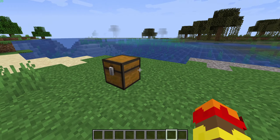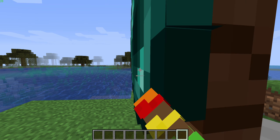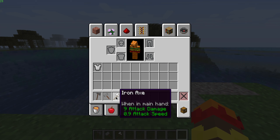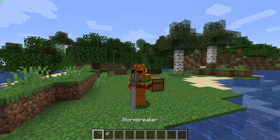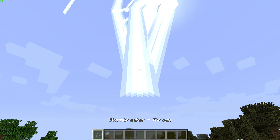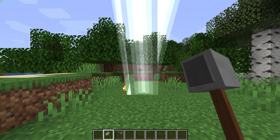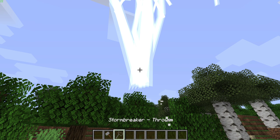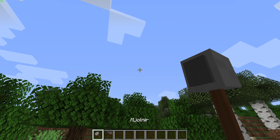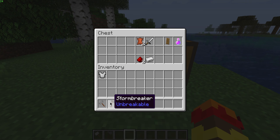Next up is Stormbreaker. Throw an iron axe, an emerald, and an ender pearl on the ground, and you'll get two weapons: Mjolnir and Stormbreaker. With Stormbreaker, throw it and lightning will summon. For Mjolnir, sneak and lightning will summon. You can throw both items at the same time and they'll come back — pretty cool.